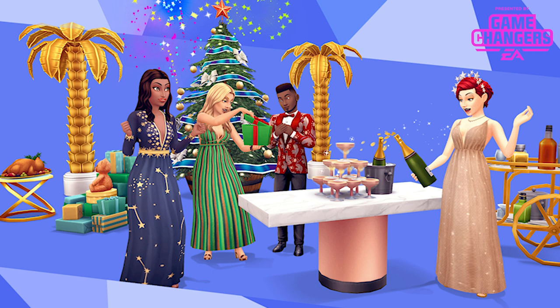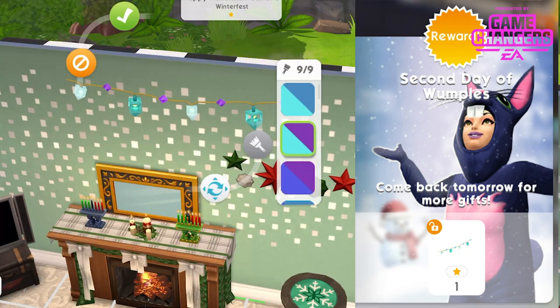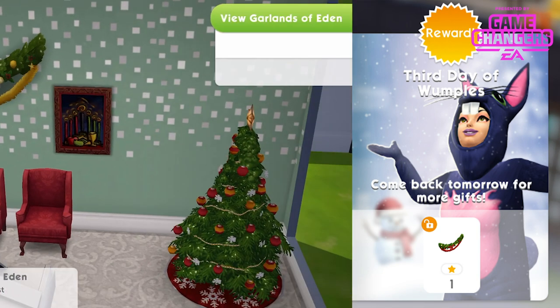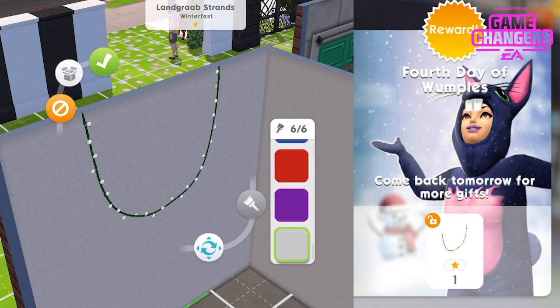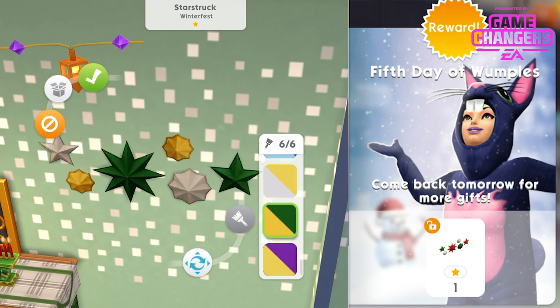I don't know how it's going to work — let me know in the comments. Now let's talk about Wumples. We've got the 12 Days of Wumples seasonal quest. Wumples the bunny is visiting Briny Heights and has brought a special quest. Check back every day and complete tasks to earn up to 12 seasonal items. You'll love the inclusive seasonal rewards that range from a traditional menorah, happy Hanukkah garland, garlands of Eden, present pile, elegant kinara, joyous Kwanzaa artwork and much more.